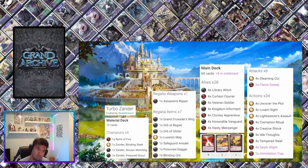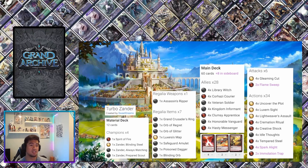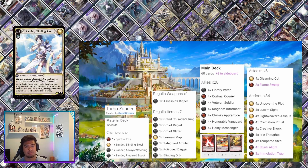The sideboard focuses on board removal, while the main deck is focused on assassinating the champion you're facing. I love the deck and I'm definitely going to try building it myself. Thank you guys so much for watching — let me know in the comments what you think. Sweet Dreams, if you're watching this, let me know if I explained it relatively well. I hope you guys get to enjoy this deck — thank you for watching, peace.